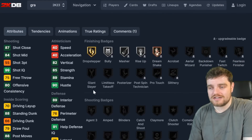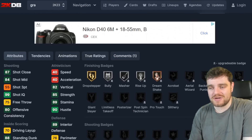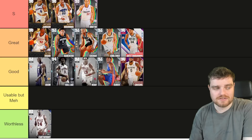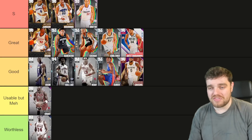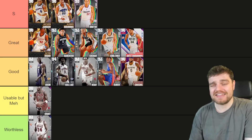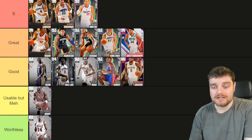Horace Grant comes with silver bully, decent lateral quickness, decent defense, and a half decent midrange shot. Horace Grant is going to be the first player in usable but meh. I don't think he's a bad card — I just don't think he's a great card. I've used him and I think he's objectively fine, just about usable.